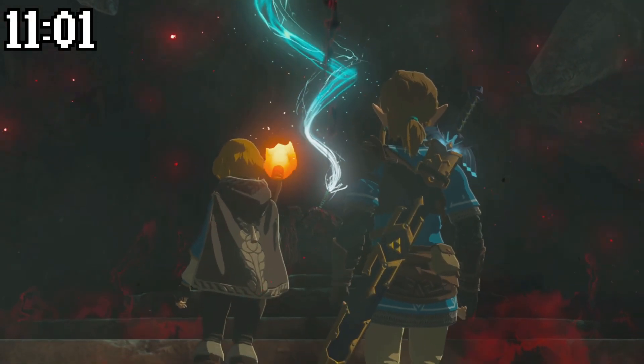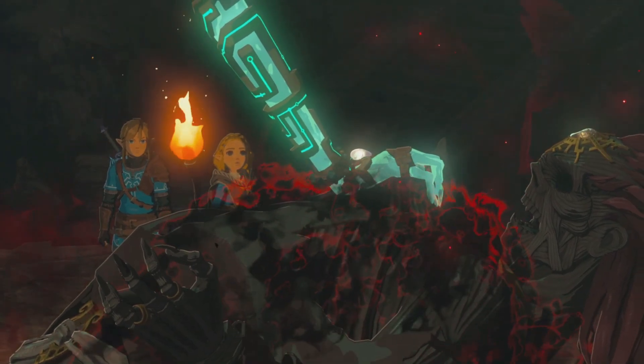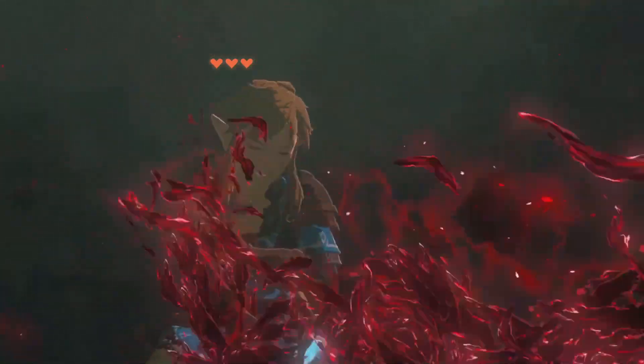We go deeper into the cave and run into some kind of Demon King with a glowing arm holding him down. The arm falls off and the Demon King starts to wake up. He tries to attack Zelda but being the hero that I am, I jump in the way, and that reduces my max health down to only three hearts, destroys my sword, and damages my right arm.